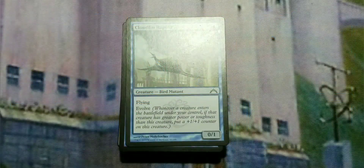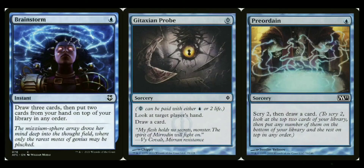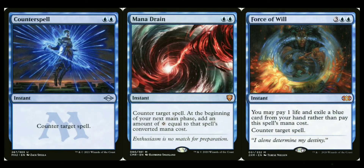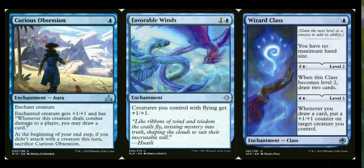For draw spell upgrades, you've got Brainstorm, Cathartic Reunion, and Preordain — all one mana. Brainstorm is the best of these. For counter magic, Counterspell replaces what's already in the deck. If you want to go more expensive, Mana Drain and Force of Will give you free counter magic, which is always great. For enchantments, you can swap out Unstable Mutation for Curious Obsession, which gives plus one plus one and draws a card whenever the enchanted creature deals combat damage — though it must attack each turn or you have to sacrifice it.